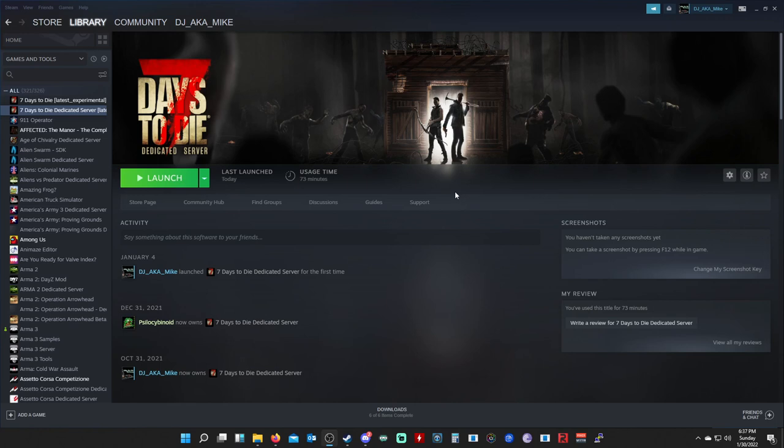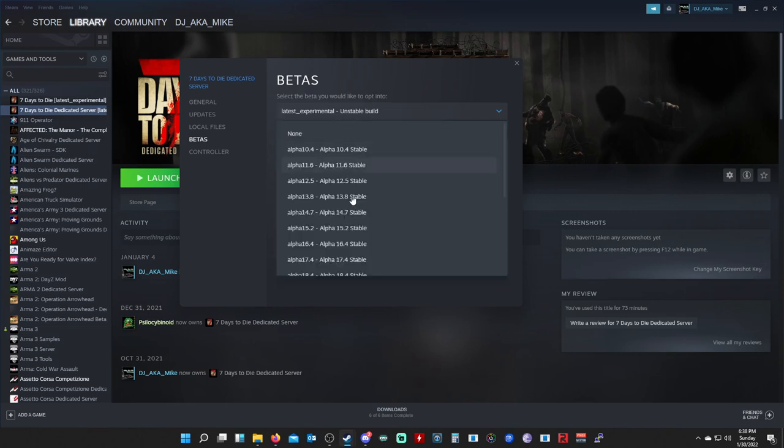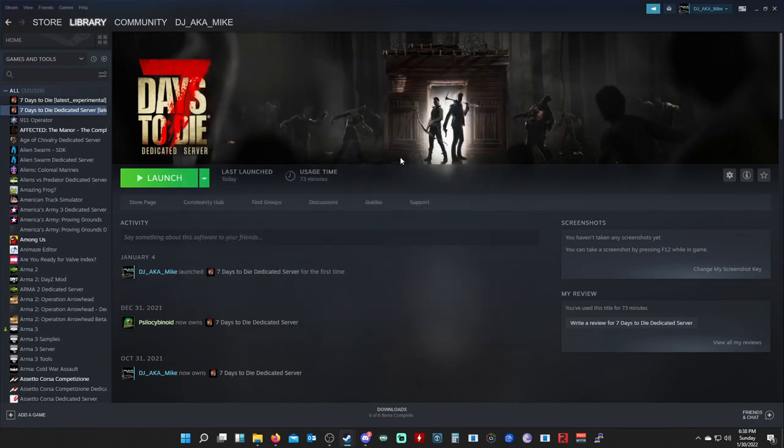I have my Seven Days to Die dedicated server installed on my computer. For the new A20.1 update, which is the latest experimental build, I right-clicked on the dedicated server and clicked experimental unstable build to get the A20.1 update on there.